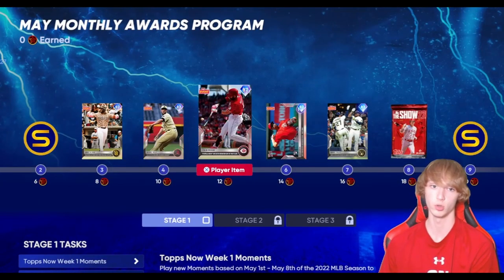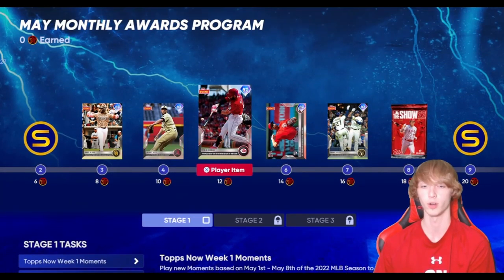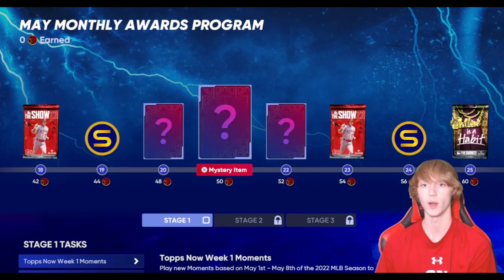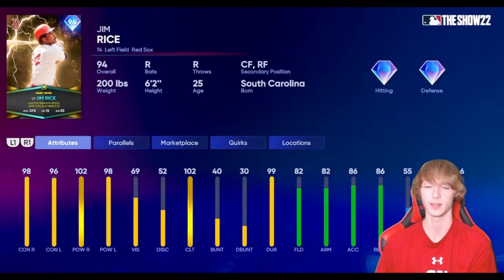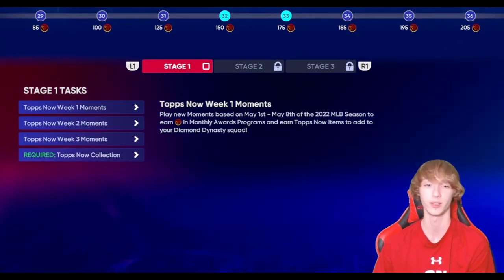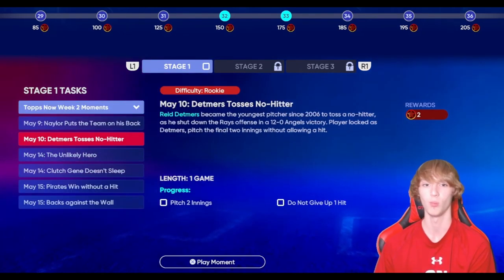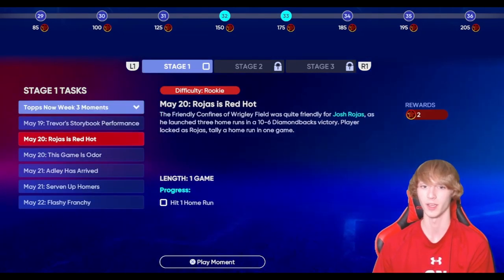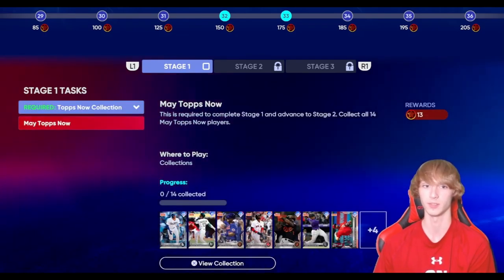Monthly rewards is a huge thing — make sure you guys are playing your moments right now. You're not going to want to do it at the end. We're going to have to go ahead and grind for Jim Rice. Just play this program, it's going to help you guys out a ton for Jim Rice. Just look at how crazy this card is — you guys can get him for completely free just by playing your moments. Play your moments, do them right now. I need to take my own advice. Definitely play these moments because you're not going to want to grind them all out at the same time.